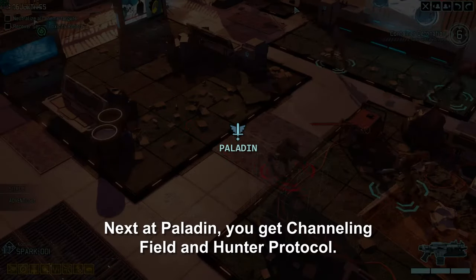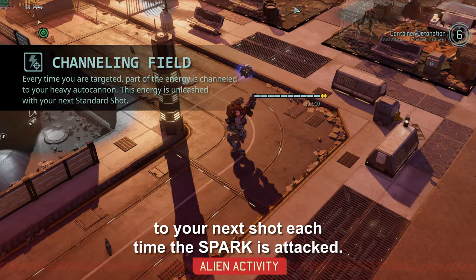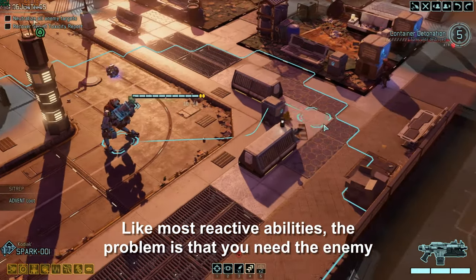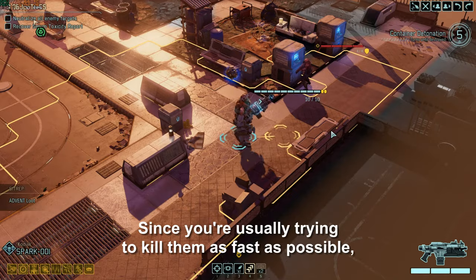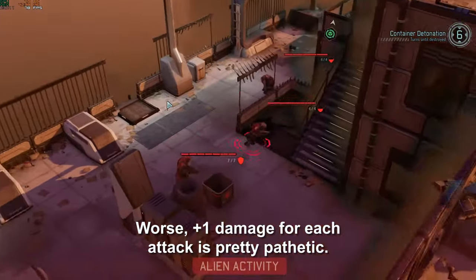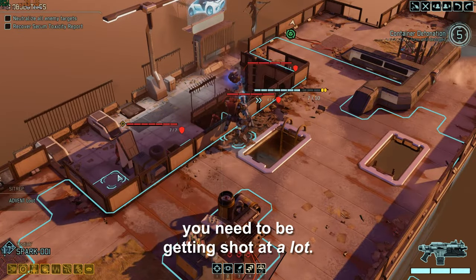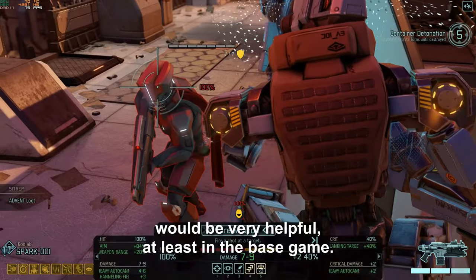Next, at Paladin, you get Channeling Field and Hunter Protocol. Channeling Field is a passive that gives you plus 1 damage to your next shot each time the spark is attacked. This bonus resets when you shoot, and the attack doesn't have to hit for you to get the bonus. Like most reactive abilities, the problem is that you need the enemy to attack the spark in order to get the benefit. Plus 1 damage for each attack is pretty pathetic, and in order to get any real benefit — especially in the late game when enemies have a lot of HP — you need to be getting shot at a lot.